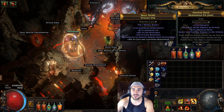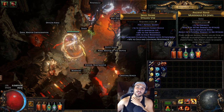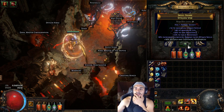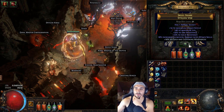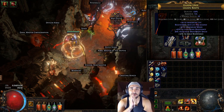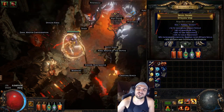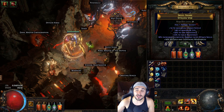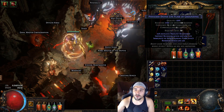For the belt we use a Stygian Vise, which lets us socket a murderous eye jewel with fire damage to attacks and physical damage to attacks — life on it is a bonus if you can afford it. The belt itself gives big life, some resistances, and increased elemental damage with attack skills, which is very important. For boots, use a pair with at least 30% movement speed, some resistances, and life.